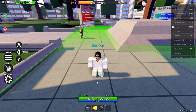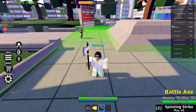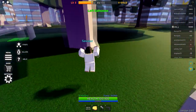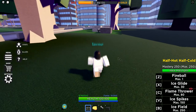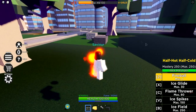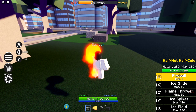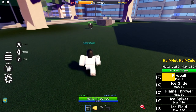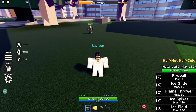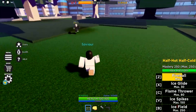Right now we're showcasing Half Hot Half Cold, which is the highest tier of rarity. The first move is fireball — fireball is chargeable. All moves are, you can just hold it and let go. This is the fully charged fireball; as you can see the difference in size. That did like 20-30% of his HP. And this is what it does when you just tap it — 32 damage.